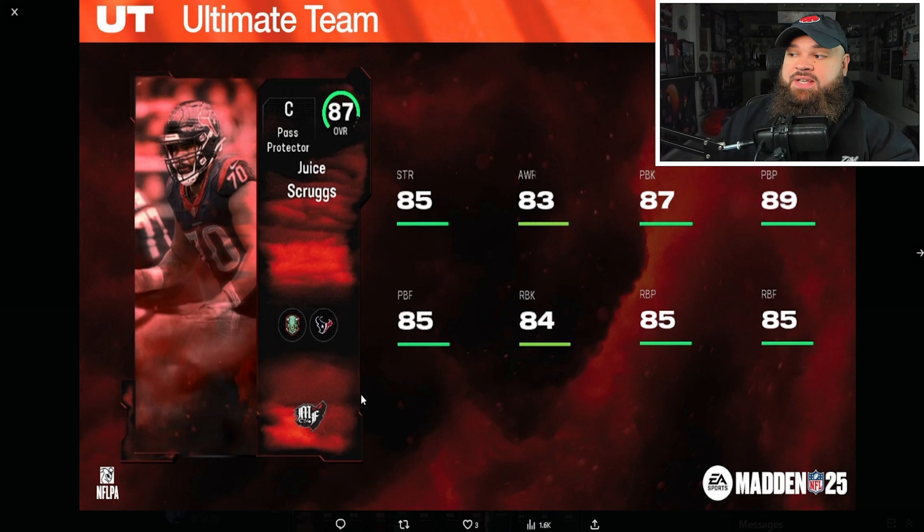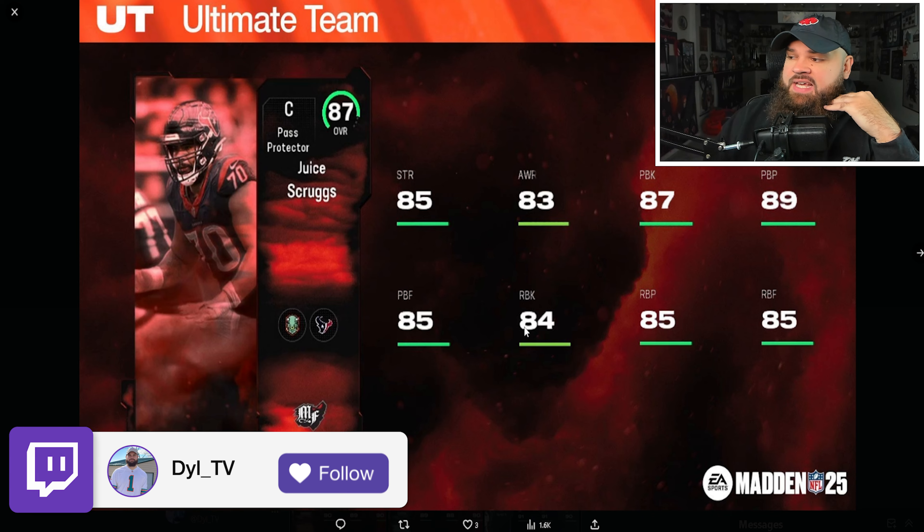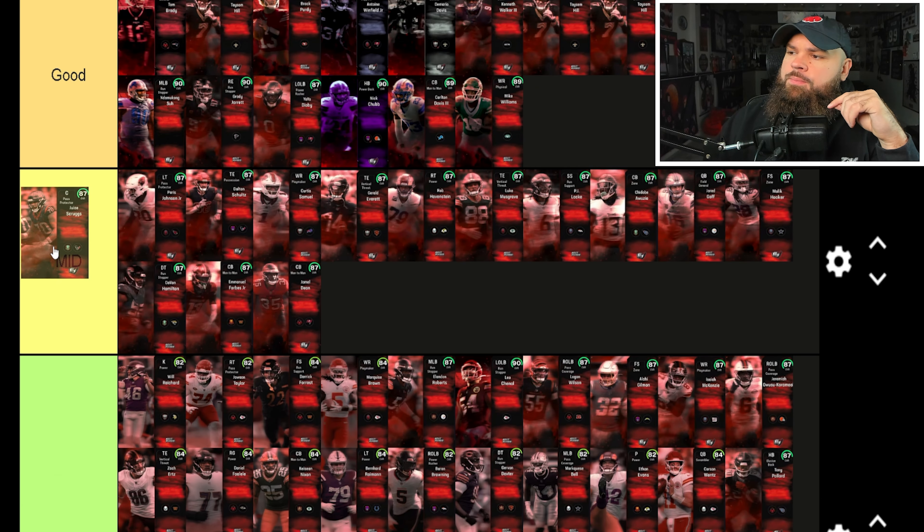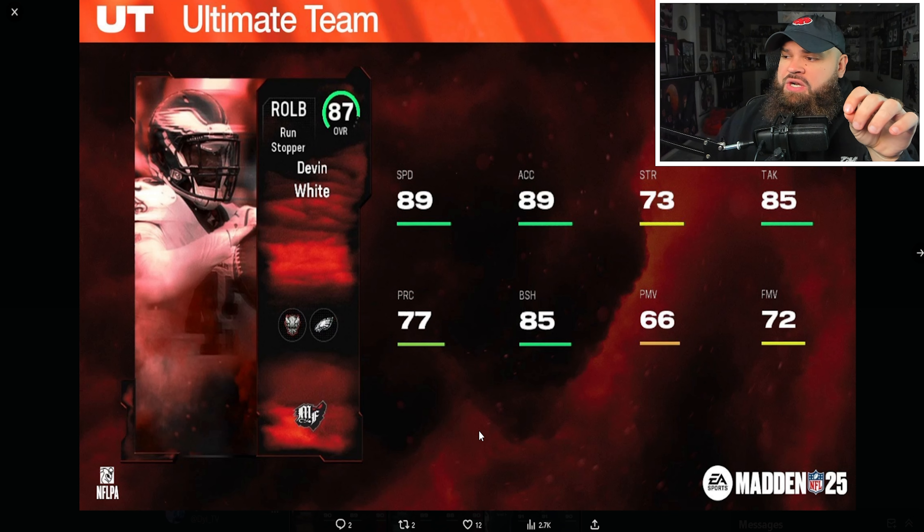Juice Scruggs is an 87 overall with 89 pass block power, 85 pass block finesse, and 84 run block across the board — really solid stats for a center. That's not a bad card at all, so Juice Scruggs goes in the mid tier as well.